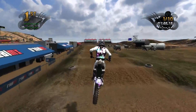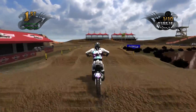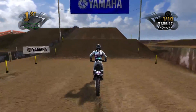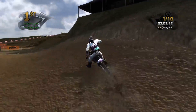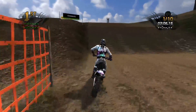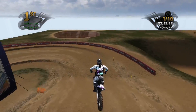Alright, so here we go — we've got a nice little section. Is this a rhythm section, rollers, or whoops? I think maybe you can rhythm this or hit it like whoops. We're going to hit it like whoops and pretend we're not hitting whoops, so I have an excuse. Nice little Yamaha sign there. You can either just double that or really stretch it out and go for the triple. Let's see what we've got — this little flat bank corner, Kawasaki sign, big ol' double, and a nice big tabletop. Yes, there's a little triple there.